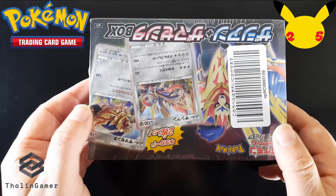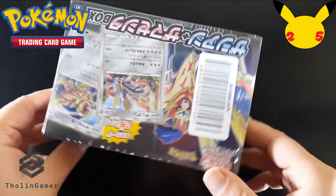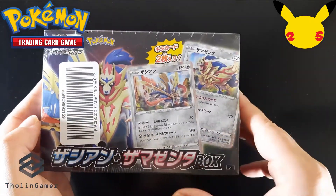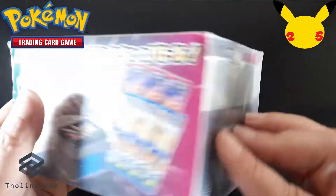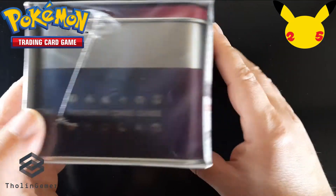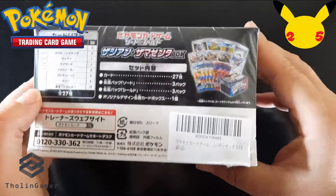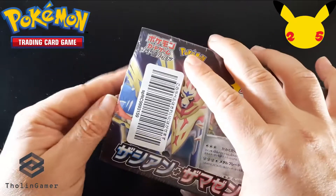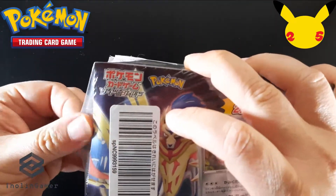Hi everyone, this is Tholin with another video. This time we continue with our Pokemon anniversary series, featuring a Japanese product: a Japanese Sword and Shield Zamasenta tin box. This product was not released in English — it was only released in Japan — and it features contents based on the Japanese Sword and Shield set from the Pokemon trading card game.